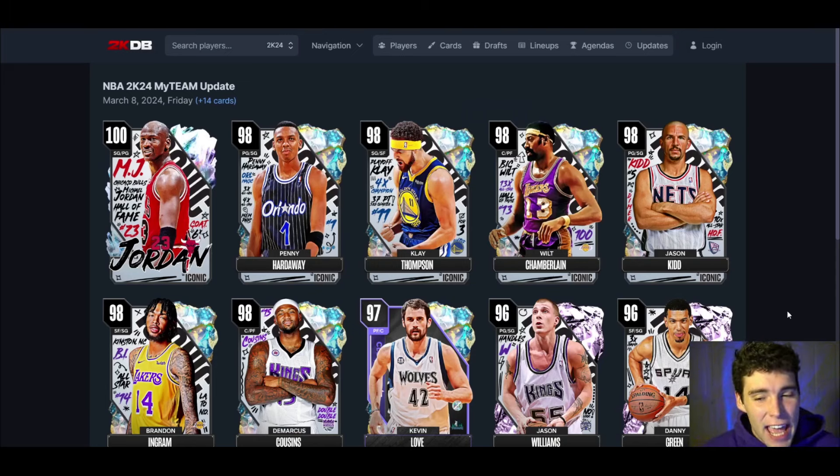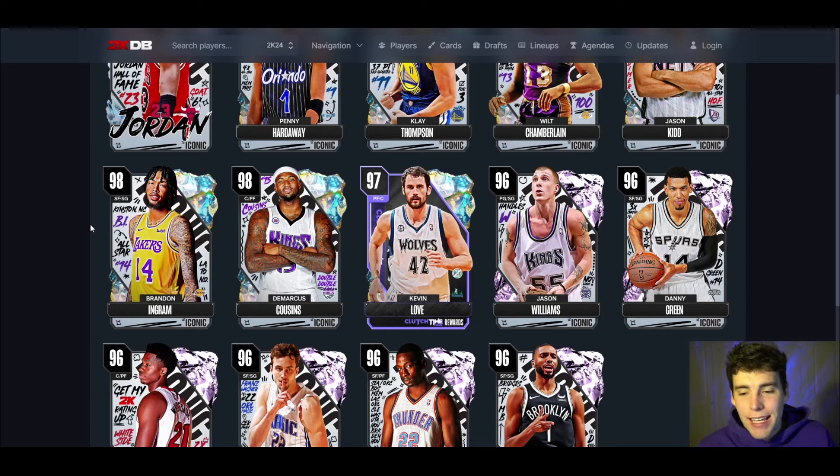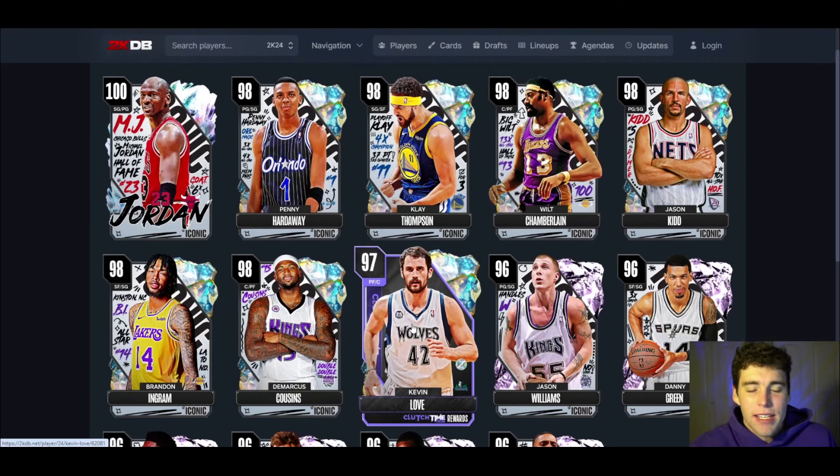What's up guys, your boy Si back here with another video. Today we're going to be going over and talking about each and every one of the new iconic cards as well as the Clutch Time Online Reward, Kevin Love in NBA 2K24 MyTeam. Something that's important to note: every card that's a Galaxy Opal here, outside of Kevin Love, is behind gambling.